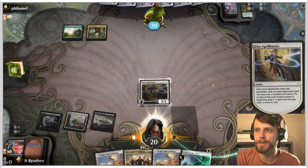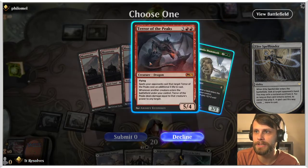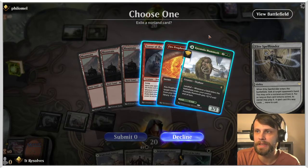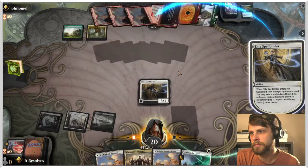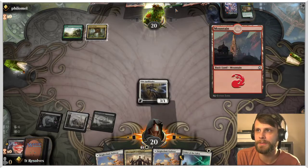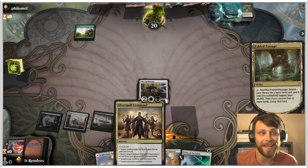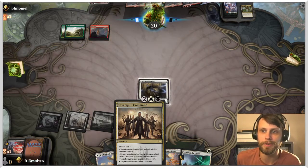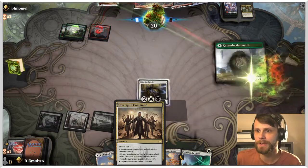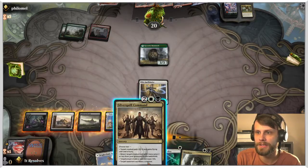We'll throw out the Elite Spellbinder now — hopefully hitting something like a Bonecrusher Giant. There's lots of good stuff on the opponent's end. They can get green, they can Fire Prophecy. Next turn we can actually make them sacrifice the Kazandu Mammoth with Silver Quill Command. If you don't know, it does a lot of stuff: plus three plus three and flying until end of turn, return a creature with mana value two or less from the graveyard, target player draws a card and loses a life, or target opponent sacrifices a creature. We're going to go the sacrifice-a-creature route.